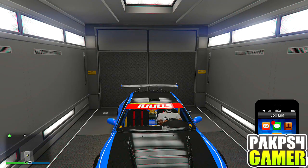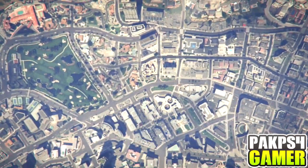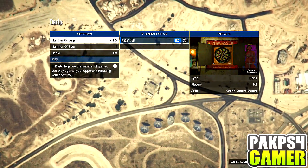What you guys want to do is pull out your phone, go to Quick Job, go to Activity, go to Darts. Right here you want to hit R2 once, and once you see the black screen you want to hit X. Make sure you're not too fast though — R2, then X. You should be in the darts activity. Once you're in darts activity, simply back out and your car should be right next to you.